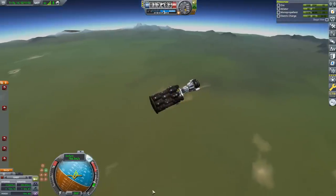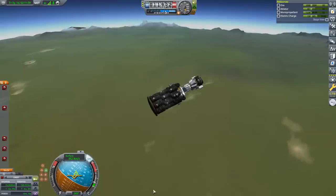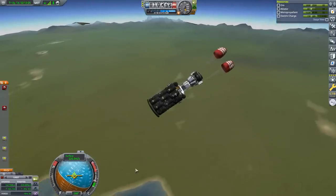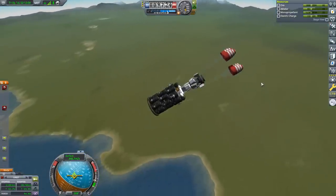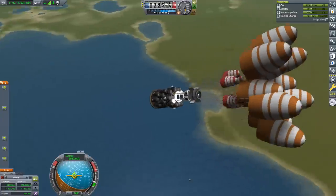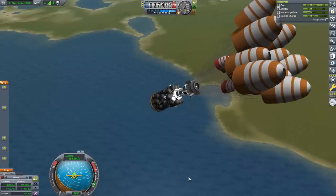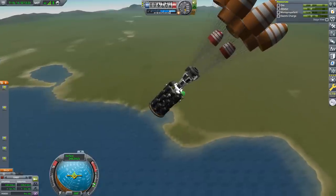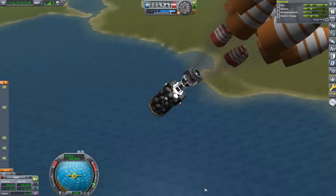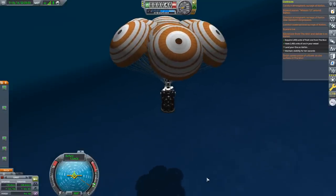We're slowing down significantly, losing plasma, and the radio signal is back — we've snapped back onto the retrograde vector and I have SAS control once again. The drogue chutes deployed; I turned off SAS since the drogue shoots will maintain attitude. I can see we're going to land in the water. This thing will sink — it's very heavy — but we can recover it once it's sitting on the bottom of the sea.